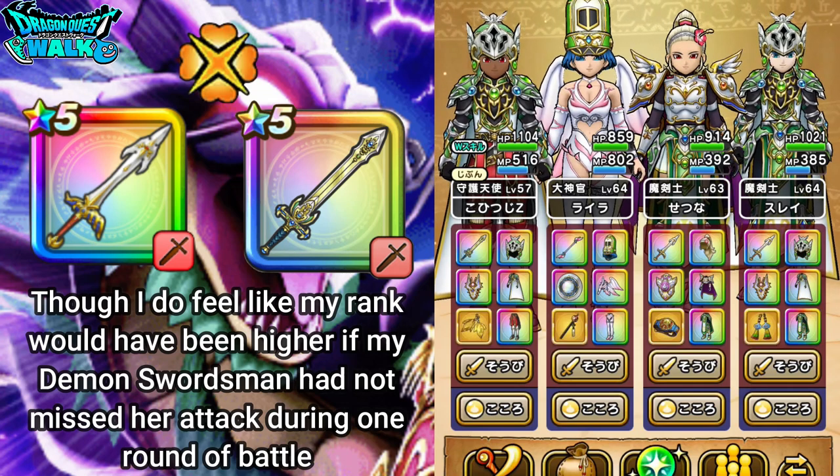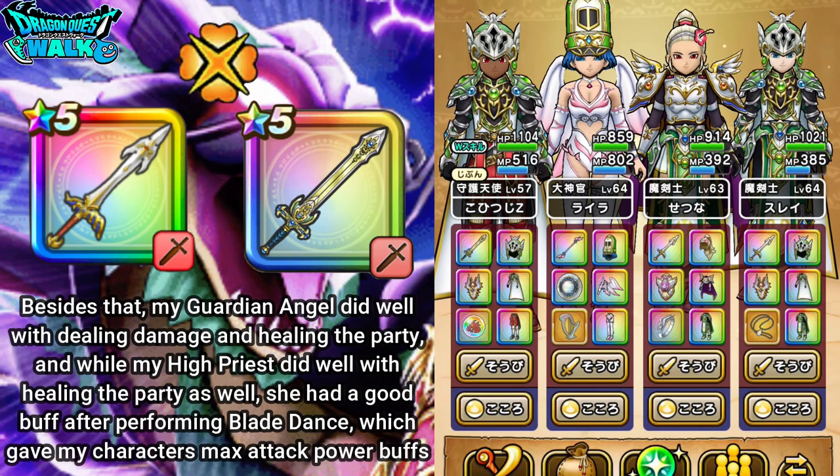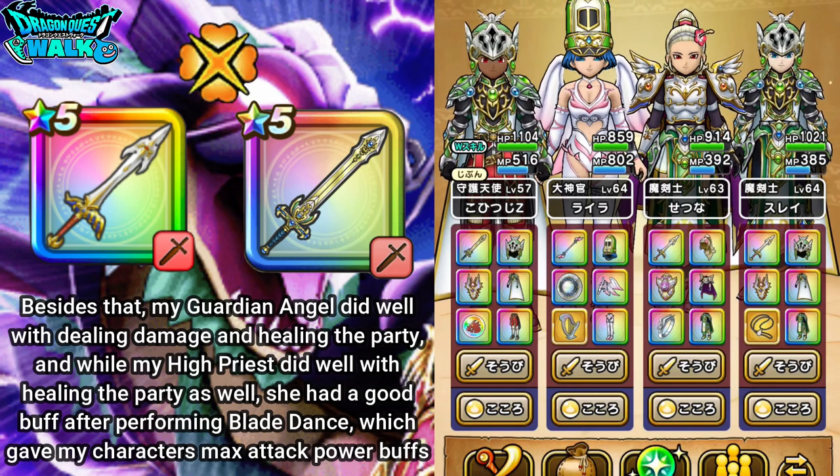Phantasmal Sword Flash did very good damage, I had good damage from my Guardian Angel with healing from the Miracle Blade, good healing from my High Priest, and a really effective buff right at the beginning giving all my characters increases to attack damage. That worked out quite well.